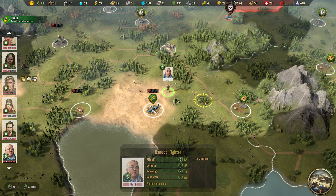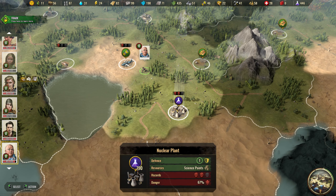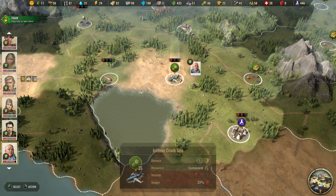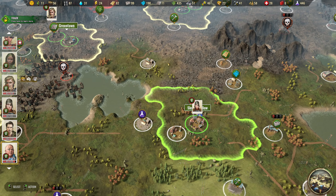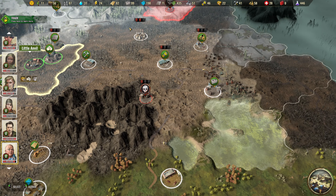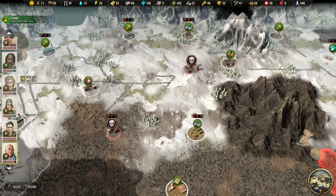Down here we have another point of interest - a nuclear plant, very good - but there's a 67% danger chance, which is a bit of a problem. Those are just crashed planes and helicopters, no vehicles on the map. After the update they don't appear on already colonized and explored areas, so we just need to continue exploring until we find them.